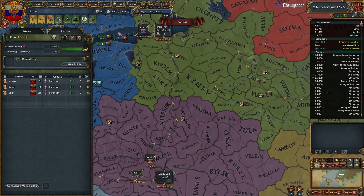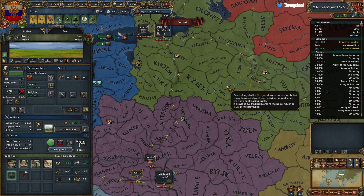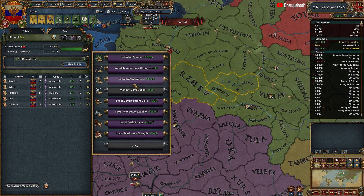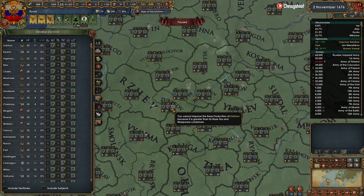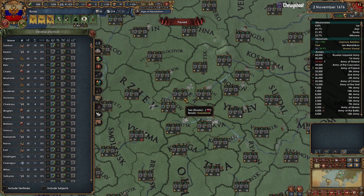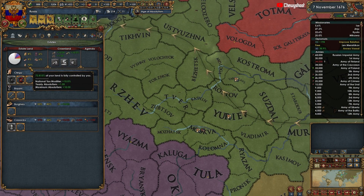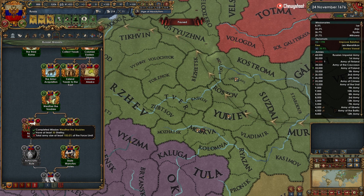Let's find some good provinces to dev up — preferably in our capital state. Moscow is still high dev, so let's put the dev cost edict over here. I know people hate it, but we're going to have to dev a little bit of admin — the manpower is the big one. I didn't mean to click production dev but that's okay. That will take our crown land up a bit as well — we just gained like three percent.